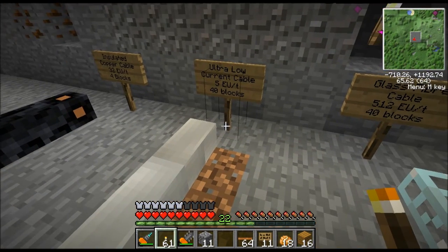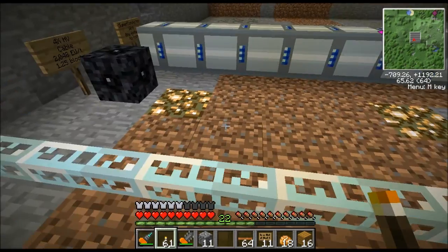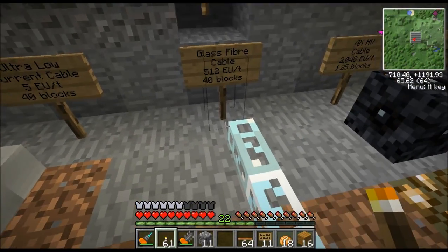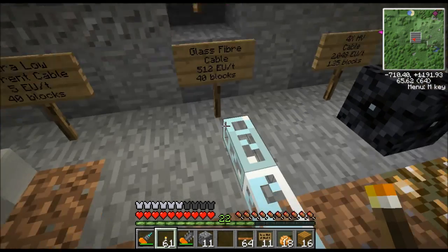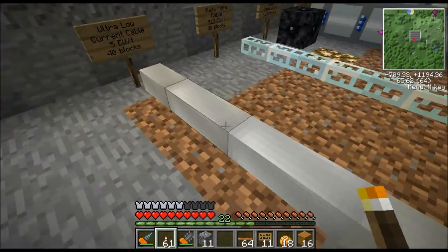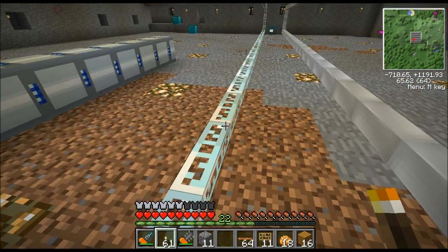But if you have advanced solar panels, which put out 8 EU per tick, you can't use the ultra low current wire. At that point you have to use copper cable, or here's my favorite — this is your bread and butter. This is what you'll use 95% of the time in the game. It's glass fiber cable. It's expensive — it takes diamonds to make — but by the time you need this stuff, diamonds aren't really an issue anymore. The first two cable types are only used early in the game, before you have diamonds. But once you have some excess diamonds, you'll want to use glass fiber cable.